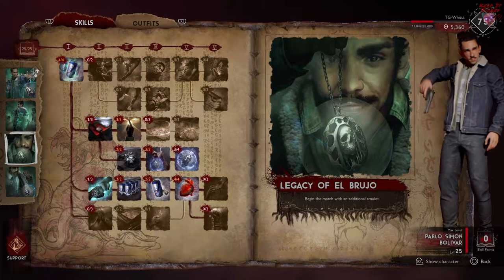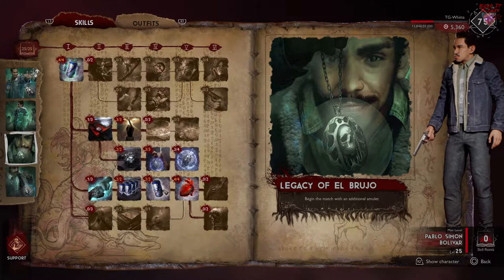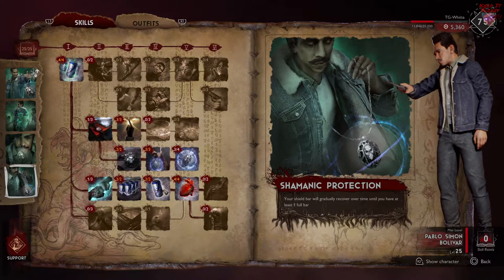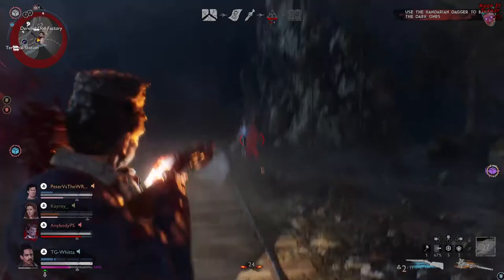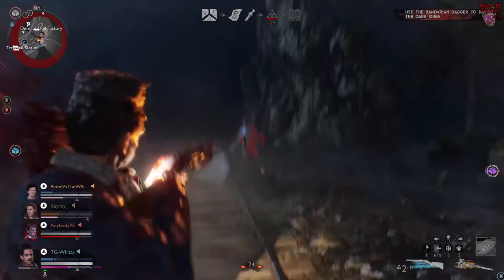Next we have what I consider the worst support perk in the game, especially after Castle Kandar, because there are so many amulets and Shems everywhere — Legacy of El Brujo makes you begin the match with one amulet. Finally, Pablo has Shamanistic Protection: your shield bar will gradually recover over time until you have at least one full bar. It says gradually, but it's actually really fast — you'll find that out the first time you play with level 25 Pablo.